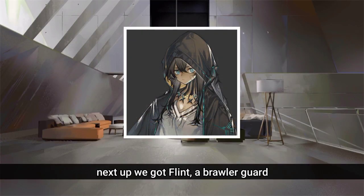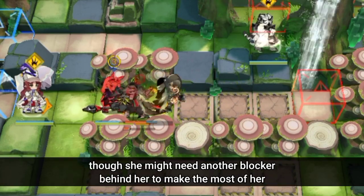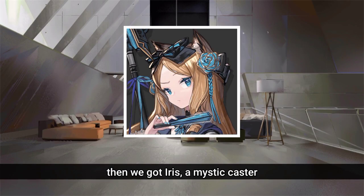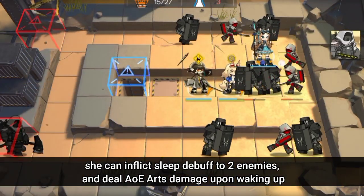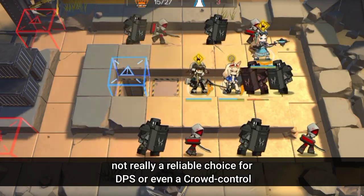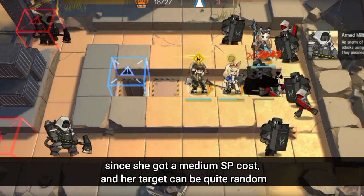Next up we got Flint, a Brawler Guard. As a Brawler Guard she does her job pretty well, though she might need another blocker behind her to make the most of her. Then we got Iris, a Mystic Caster. She can inflict sleep debuff on two enemies and delay arts damage upon waking up. She's not really a reliable choice for DPS or crowd control, since she has a medium SP cost and her targeting can be quite random.